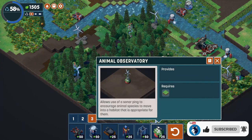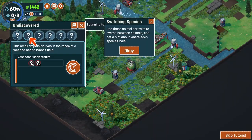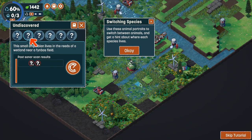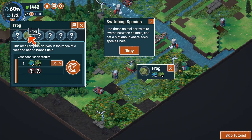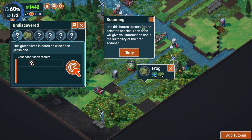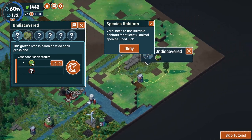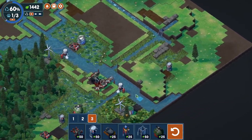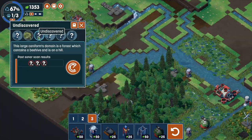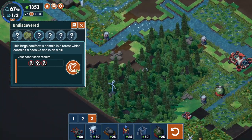An animal observatory allows use of sonar ping to encourage animal species to move into a habitat appropriate for them. We scanned the frog - we have a frog! This is wide open grassland, it should be around here. We'll need to recycle these. There's a beehive on a hill - should I scan here? Forest.